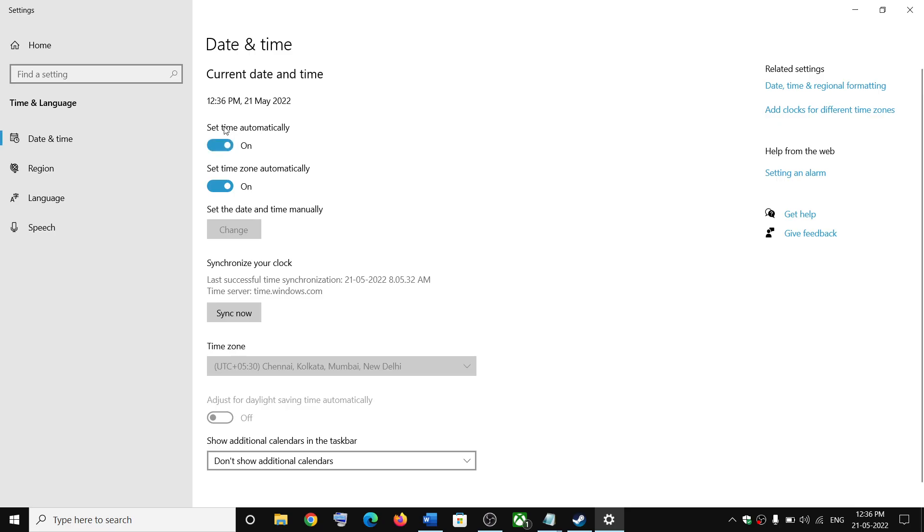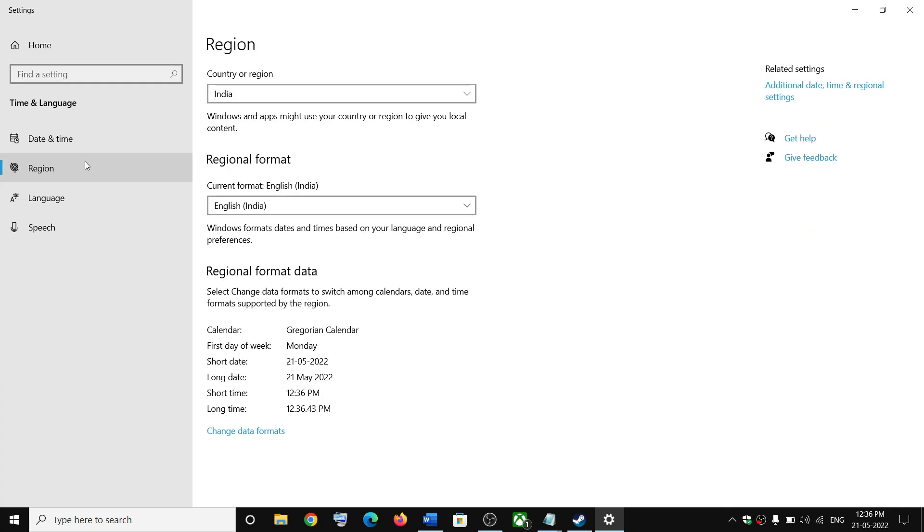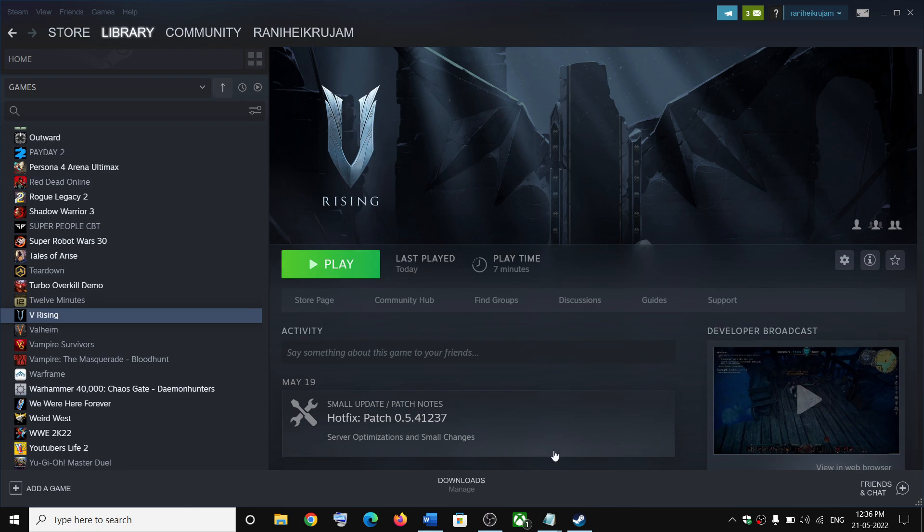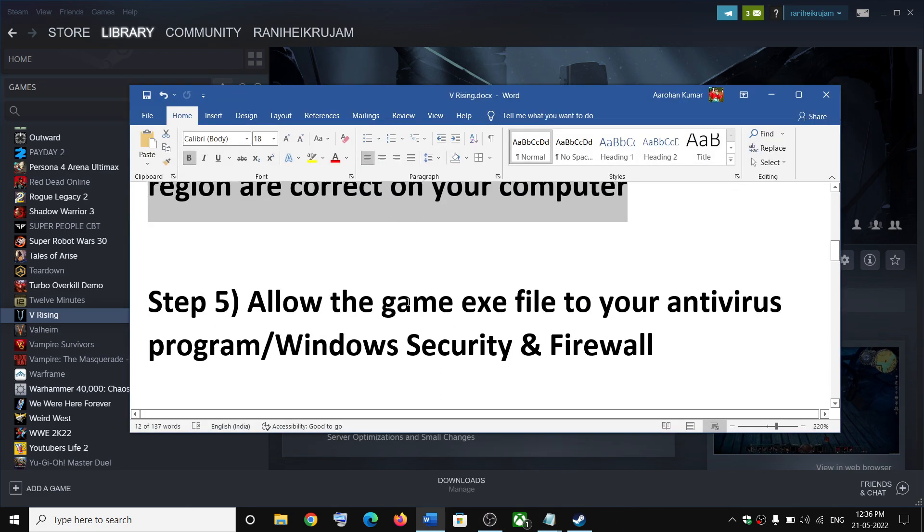Make sure Set Time Automatically is on. In Windows 10 you will also find Set Time Zone Automatically — make sure that is on too. In Windows 11, select the right time zone from the list and then click on Sync Now. Once the sync is done, go to Language and Region and make sure the correct country is selected. Then launch the game.